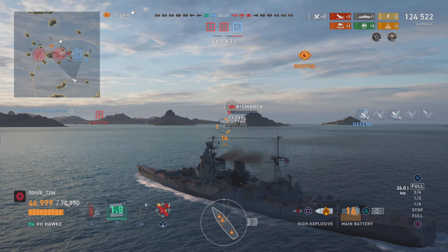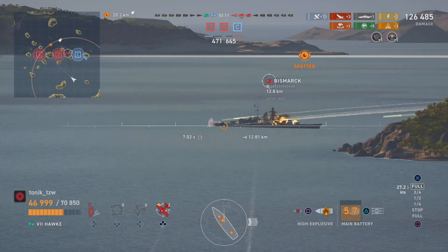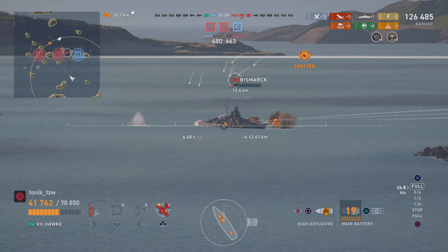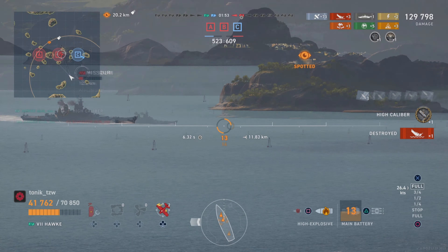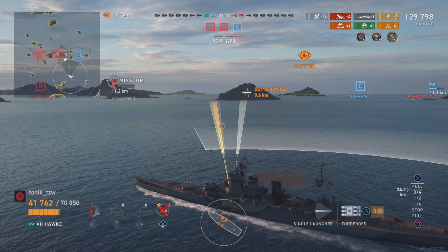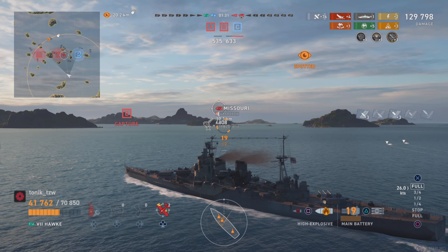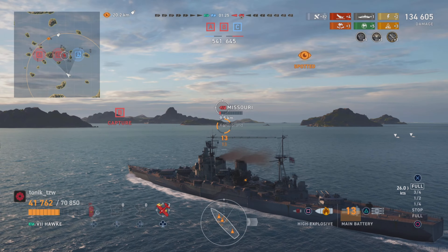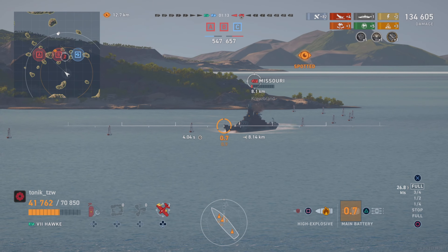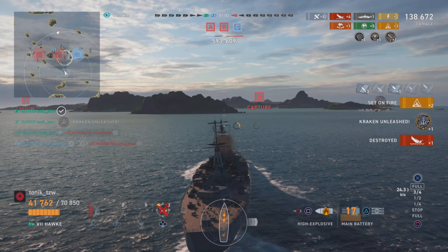Full HE salvo out — we land some hits on the Bismarck but don't get a fire. There's the Jaeger. I'm looking thinking, who do I shoot at? The Jaeger disappears again — he was only there momentarily. High caliber, just under 130,000 damage. Missouri is going to be next. We're just spamming the tops there now. Missouri turns in towards us — I think he's looking to get a salvo on. No fire again. Ochaikov is still raining, but red team have the points. We've got to kill the Missouri and the Jaeger to win this one, because there isn't enough time on points.